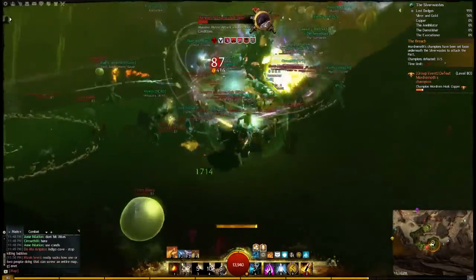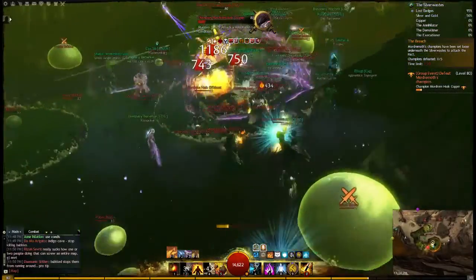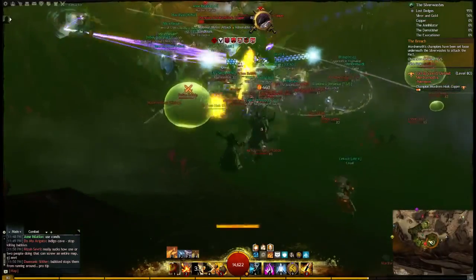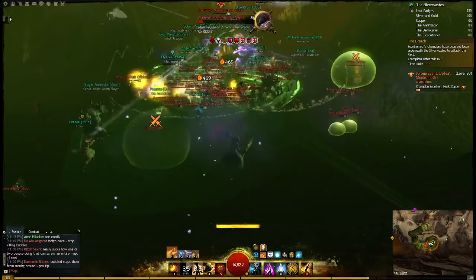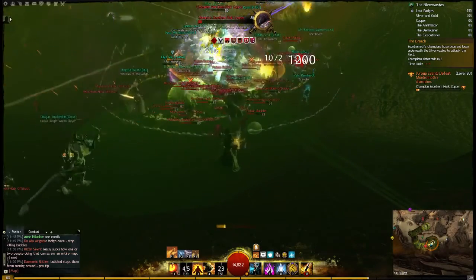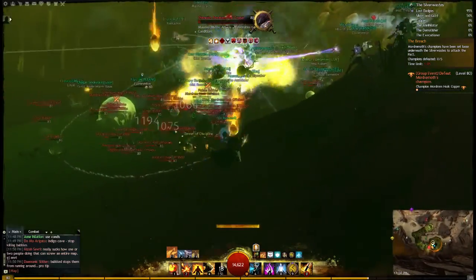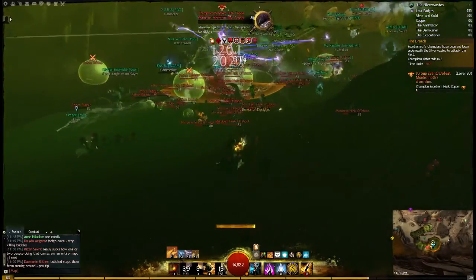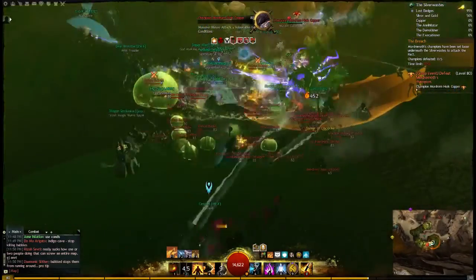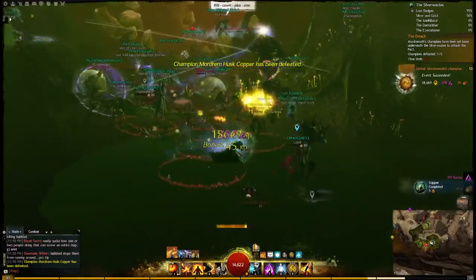Each of the bases has a different champion at the bottom of each of the pits. At Red Rock, there is the Champion Mordrem Husk Copper, which gives the Copper achievement. It's a husk, so it's got a lot of toughness, and you want to use as much Condi damage as possible. Just lay on as many conditions as you can, and try not to do any AoE, because when you pop the Poison Bubbles they will heal him, since Poison Bubbles heal allies in the area. Just focus on him and do as much Condi damage as possible; other damage types won't be as effective because of his toughness.